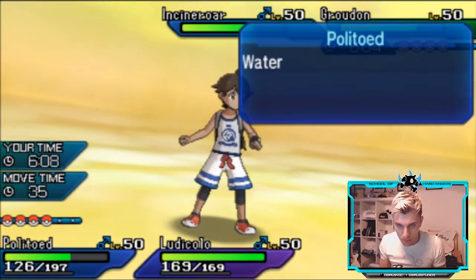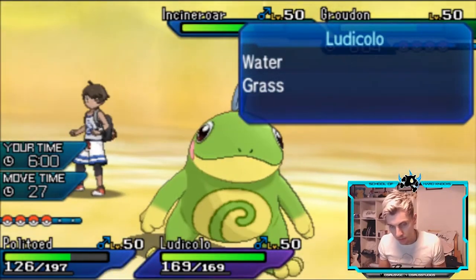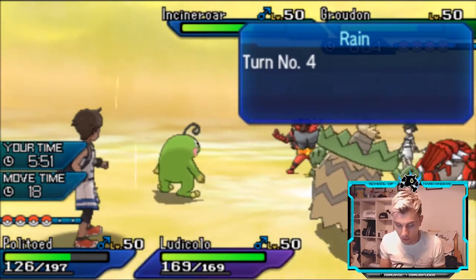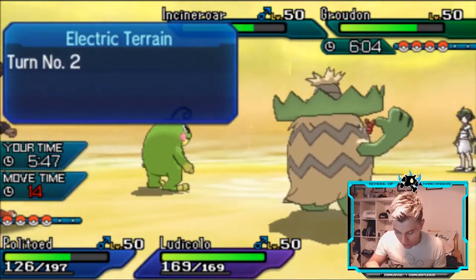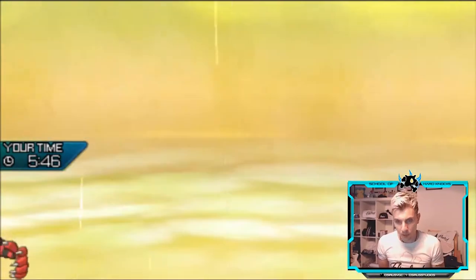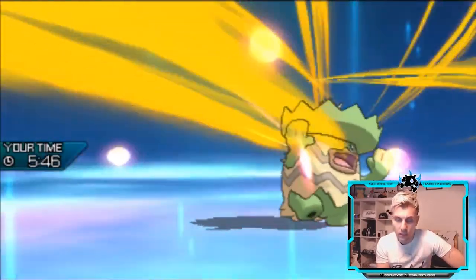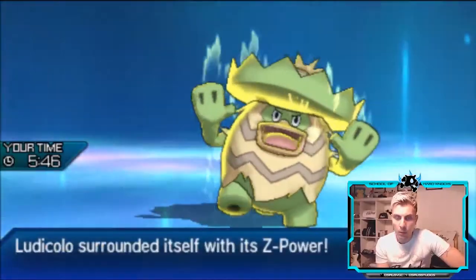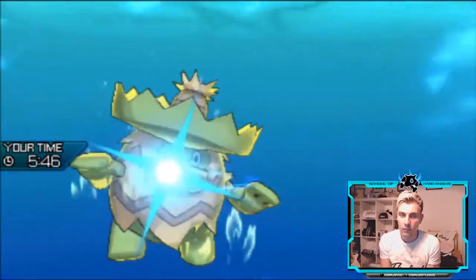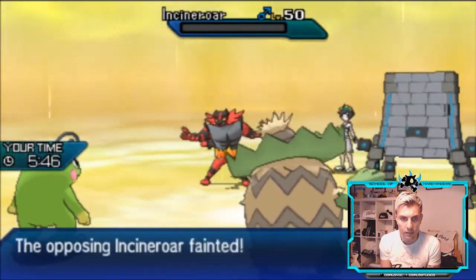Groudon is in a lot of trouble going into this next turn. We can Scald because there's going to be a Fake Out from the opposing Incineroar for sure. I'm tempted to go Scald and Hydro Vortex into that Groudon slot — but I kind of want to Hydro Vortex the Incineroar slot as well in case of a switch. We see Groudon switch out, so we are going to be able to get rid of it and do solid damage to Stakataka with Politoed's Scald. Incineroar goes down — that's quite nice.